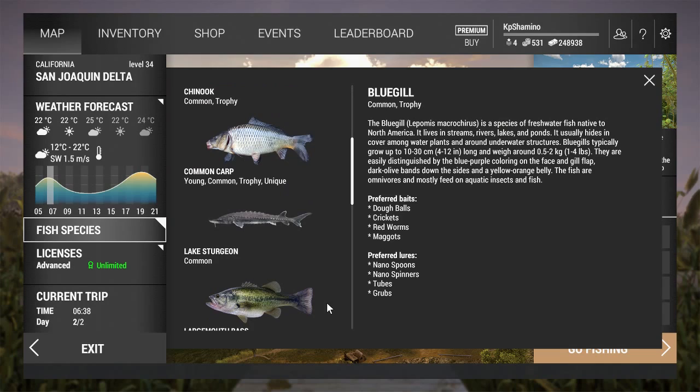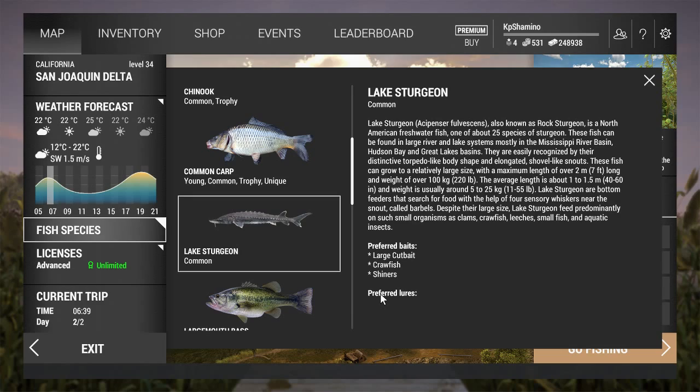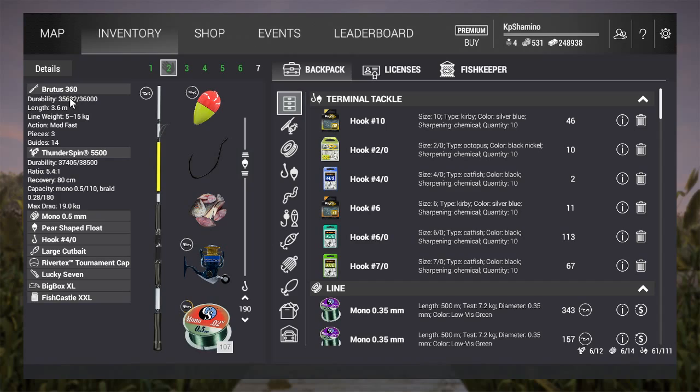Let's have a look at bait — what they eat. I got it on large cut bait, craft fish works too, and shiners work too, so you can try craft fish and shiners. My setup is a heavy setup: the Brutus 360 — I went with the 360 because I can throw further with it. The Thunderspin 5500 reel, mono 0.5 line, hook 4-0, and I'm at 190 centimeter depth, which is fine for this position. Same setup as in Michigan, not much has changed.